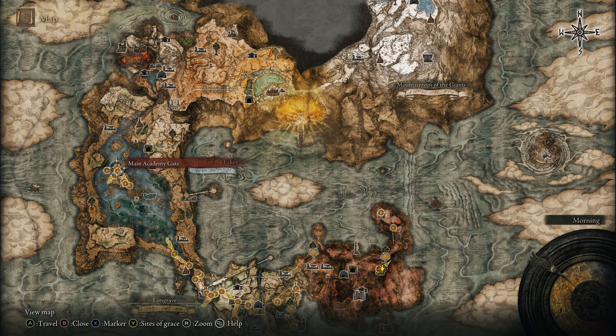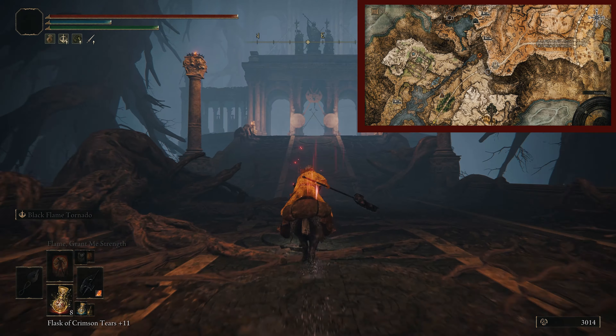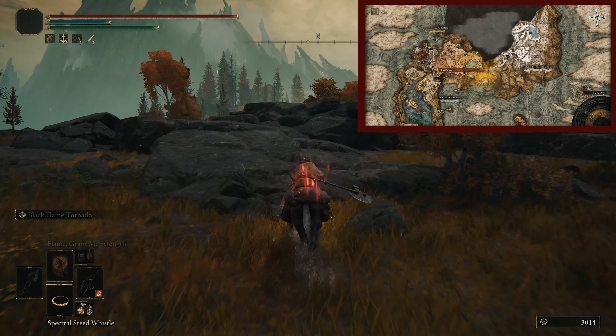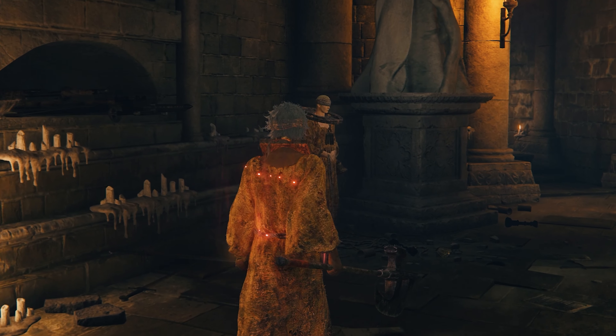Return to the main Academy Site of Grace, then behind you, go through the portal and make your way to the Grand Lift of Dectus. This is where you're going to use both halves of the Dectus Medallion. Once arriving in the Altus Plateau, grab the Site of Grace just outside the lift and then head back to the Roundtable Hold and speak to Corhyn once more.